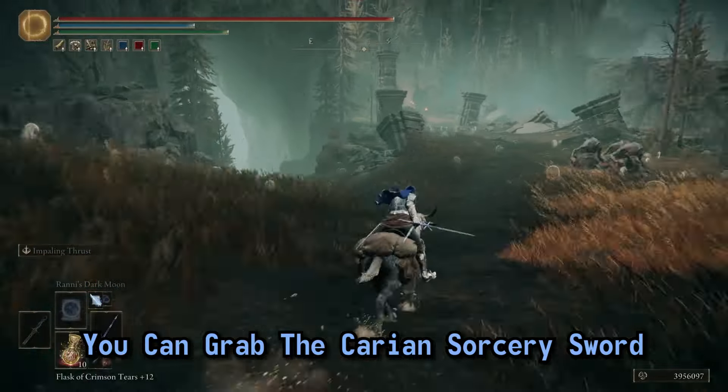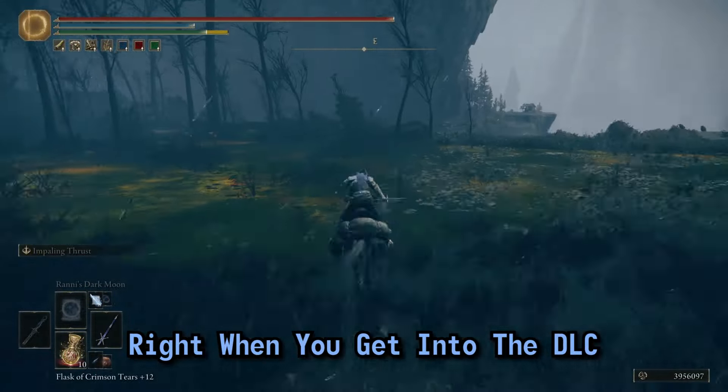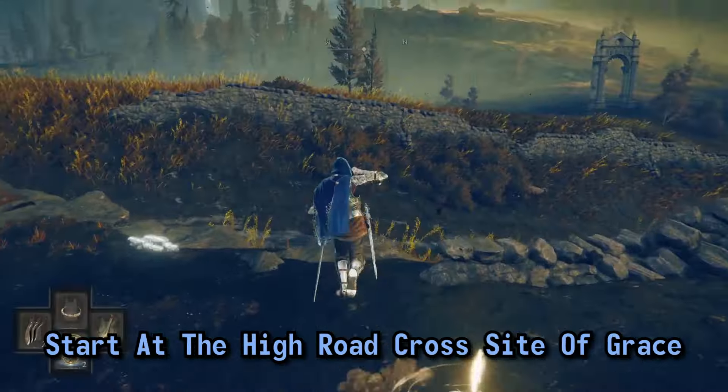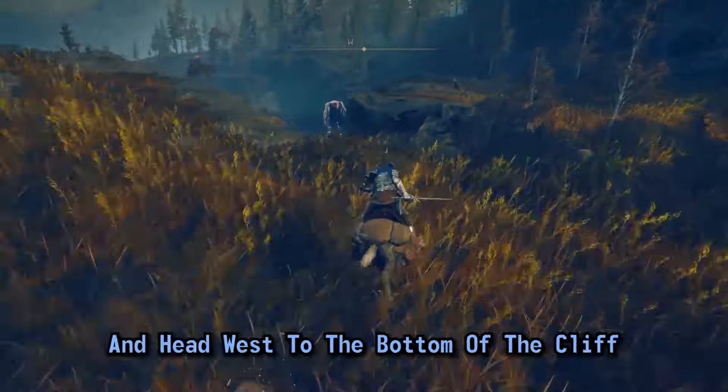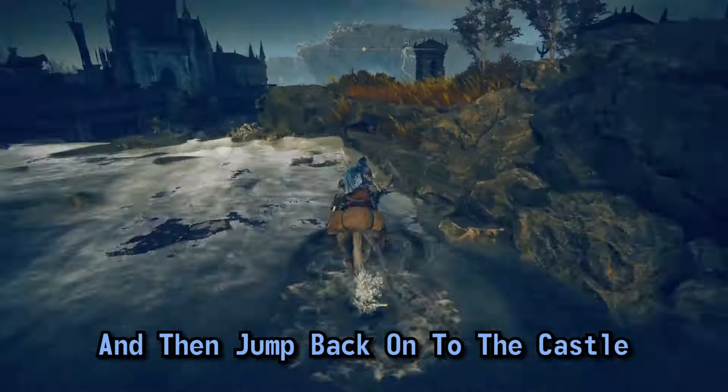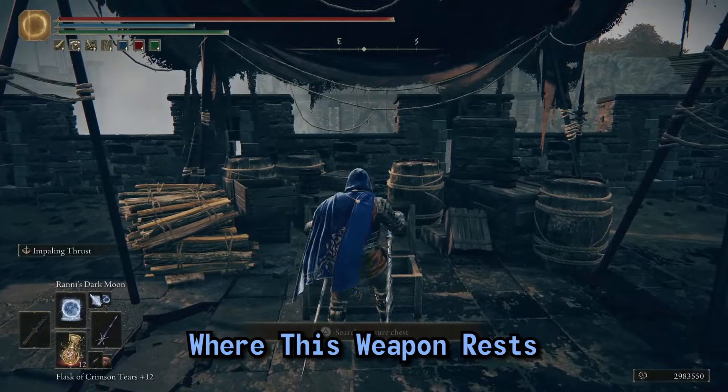You can grab the Karian Sorcery Sword right when you get into the DLC. Take the shortcut around Castle Ensis and get into Shadow Altus without fighting Rellana. Start at the High Road Cross site of Grace, head west to the bottom of the cliff, then south to the waterfall, and jump back onto the castle to open the chest where this weapon rests.